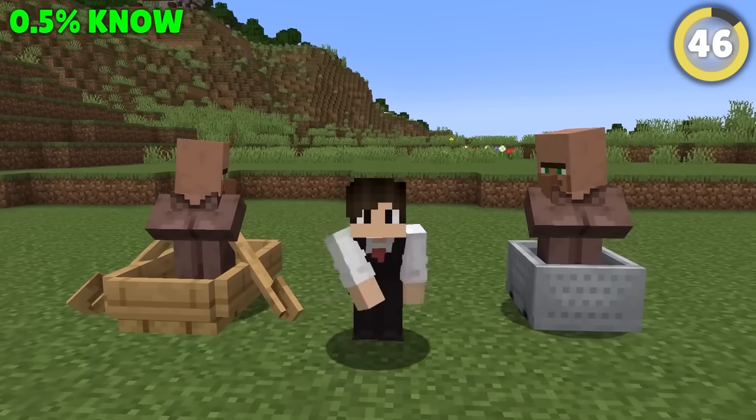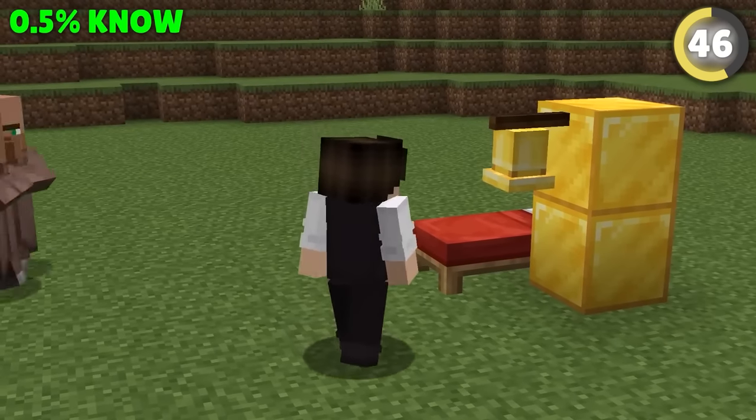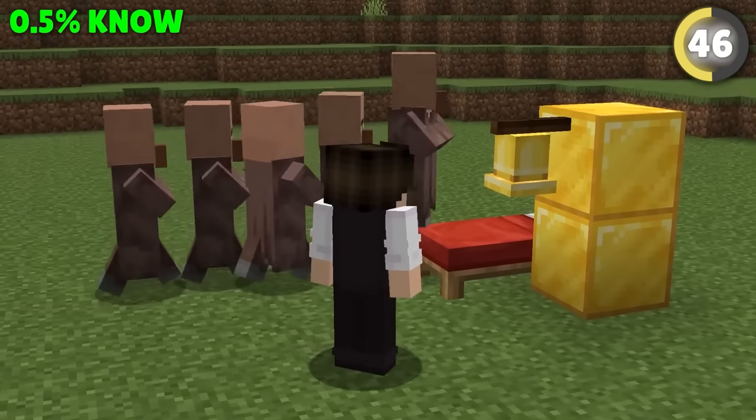The best way to move villagers isn't to use minecarts or boats — it's actually just to use a bell. Villagers will all flock to a bed whenever a bell is rung, so if you remove all nearby beds and place just one wherever you want them to head to, they'll go straight there as soon as the bell is rung.